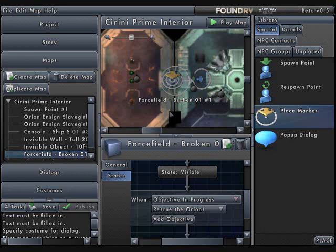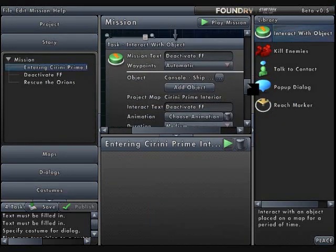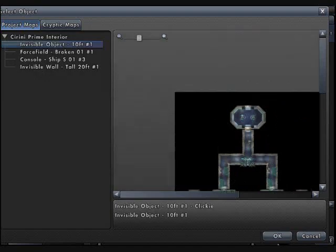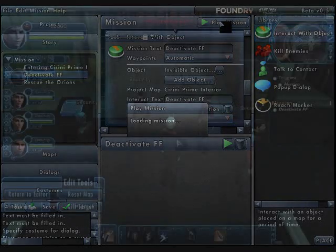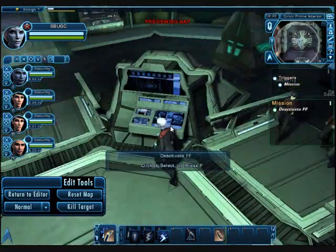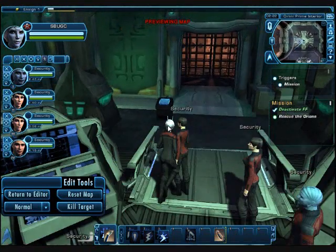One other way I could do this is instead of using that console, I could incorporate a console that already exists on the map by putting an invisible object where the console is. Let's do the same setup but use the invisible object instead of the console I put in. Here I am on the map — my mission is to deactivate the force field, and I find the invisible object overlaying the existing console. Once I use it, the force field disappears.